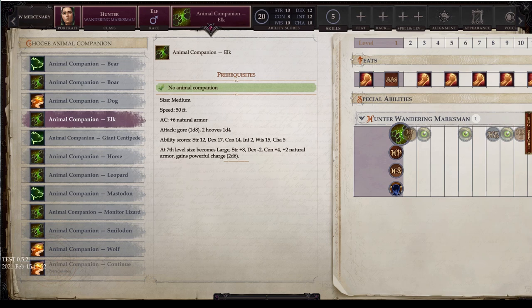Next, the elk. Elk is medium size and faster at 50-foot land speed. It has a natural armor of plus 6, gets a gore of 1d8, and 2 hoof attacks at 1d4 each. Natural stats: 12 strength, 17 dexterity, 14 constitution, 2 int, 15 wisdom, 5 charisma. At 7th level, it becomes large: strength up to 20, dexterity drops to 15, constitution up to 18, natural armor bumps to plus 8, and you gain ferocity.